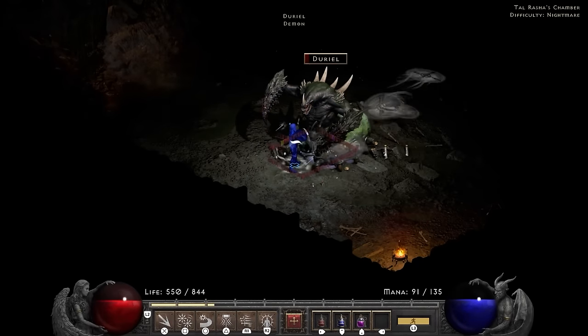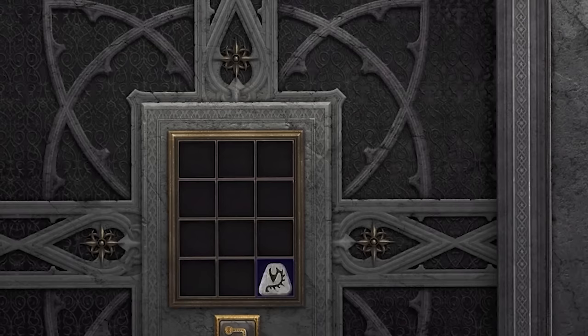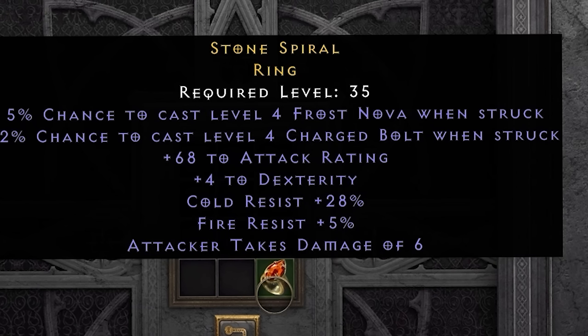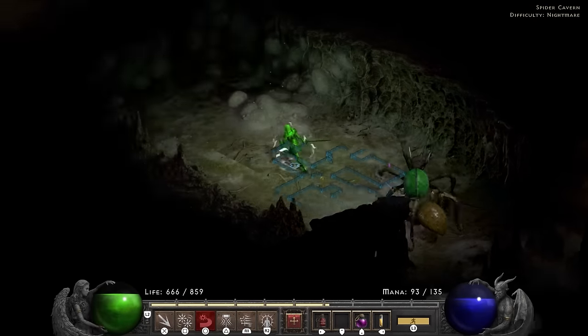I finish up Act 2 by completing the Radament quest and head into Act 3. Following that I craft a few rings — one netting poison resist and the other cold, fire, and even more attack rating. Seriously, this character is drowning in attack rating. It might be the first melee character ever to not have attack rating problems.